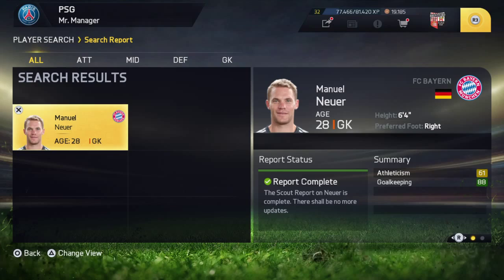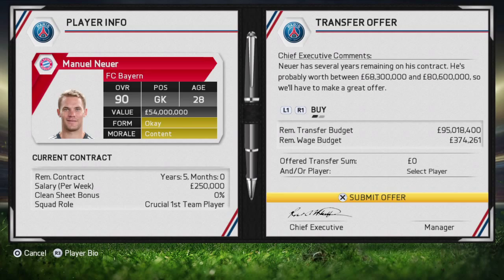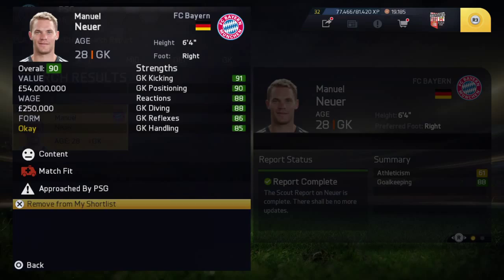This next bit is also quite crucial — the whole thing's crucial really. Go back to the main menu, do not simulate. Whatever you do, do not simulate. Go back to the office. Wait until you see his contract offer declined.